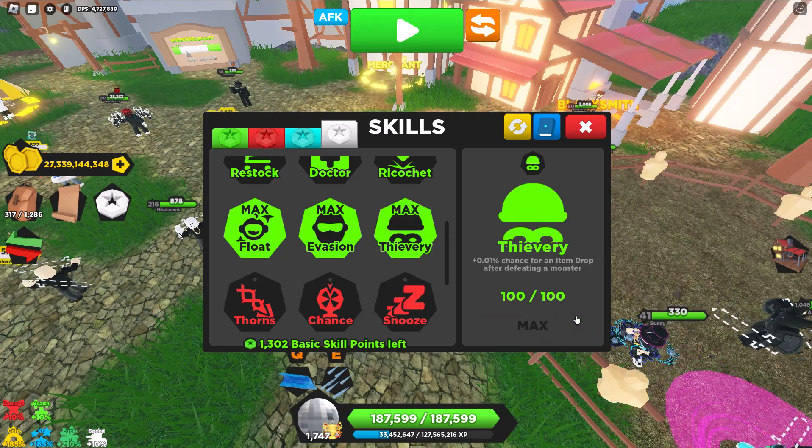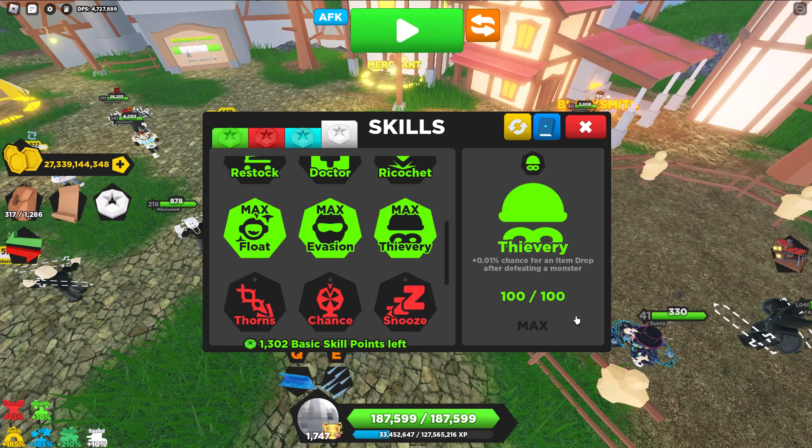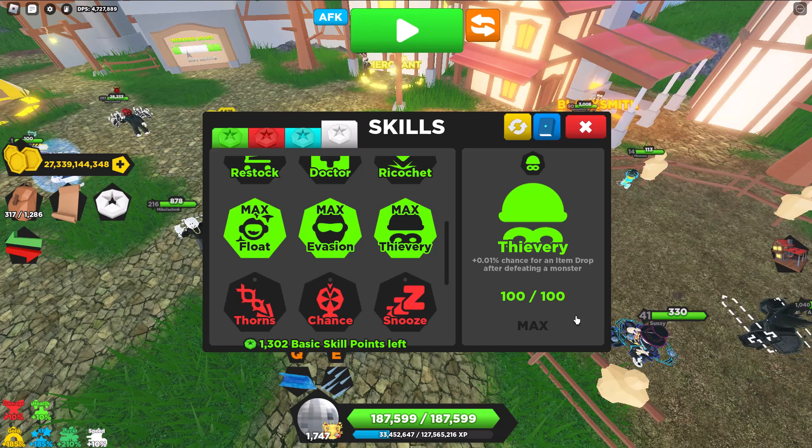Thievery is absolutely amazing if you're grinding event dungeons — you can just kill a regular enemy and get a boss drop. Very amazing. You get this from doing 475 Smog Sanctums, which is a lot, but the boss is easy to kill and it's a very short dungeon, so it shouldn't be too hard.